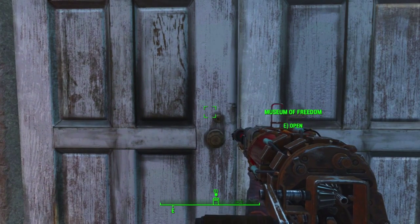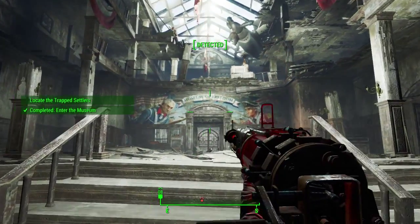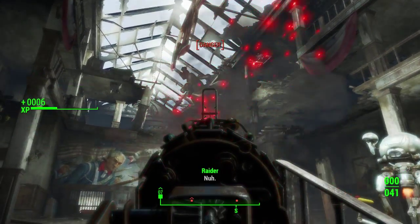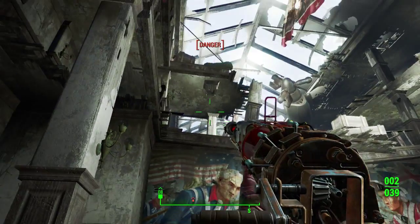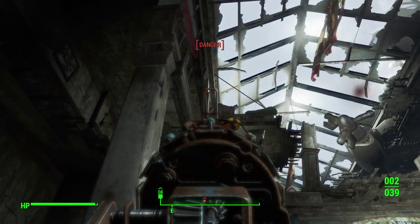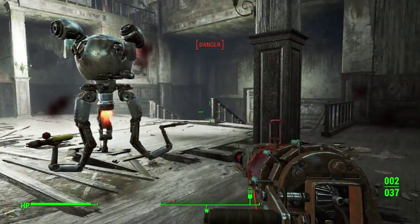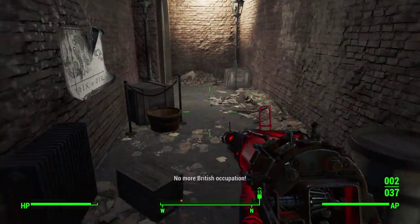Let's head on into the museum. There are more than a few raiders available, unfortunately. Here's a couple of them right now. Let's make life easier on ourselves — we'll come around this way. No more reckless occupations! You can see I've been hurt. Use the old stim pack. You've got to kind of plan ahead on this now — you can't just use ten stim packs and stay alive.